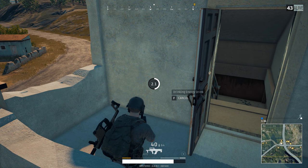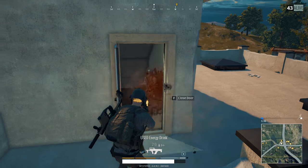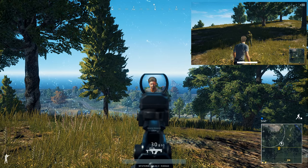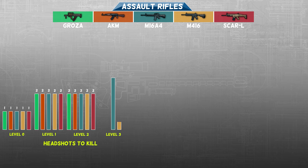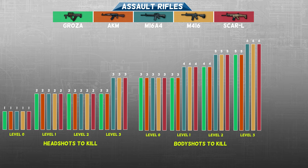Let's take a closer look at the chart. I'll build it up step by step to give you a great overview of what it takes to kill with every assault rifle. Starting with headshots: if your enemy isn't wearing a helmet, all you need is 1 bullet. With a level 1 or level 2 helmet, fire 2 bullets. The M16A4, M416, and SCAR-L need 1 extra bullet against the best helmet, meaning the Groza and AKM only need 2 bullets. This principle applies to body shots as well — using the Groza or AKM you generally fire 1 bullet less than with any other weapon.